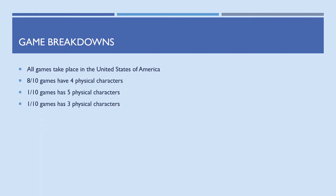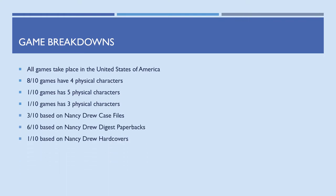So there's our main rundown of the 10 games. All of these games take place in the United States — that will change with the very next game. Looking at physical characters, eight of the 10 games have four physical characters. Two exceptions: Stay Tuned for Danger has five, and Ghost Dogs of Moon Lake has three. As for the books, three of the 10 are based on case files, six are based on digest paperbacks, and one is based on a hardcover. Ghost Dogs of Moon Lake is the one game based on two stories; the remaining nine are based on a single novel.